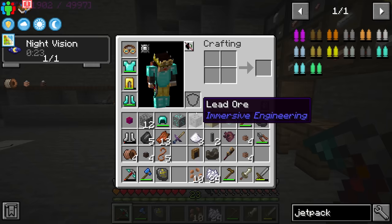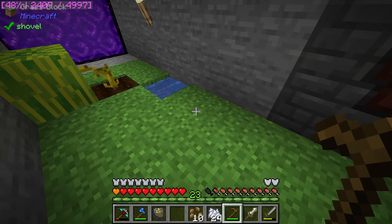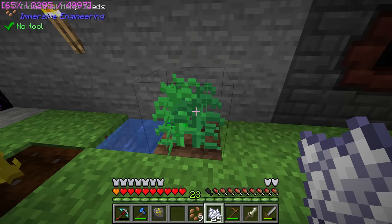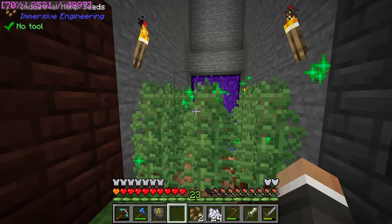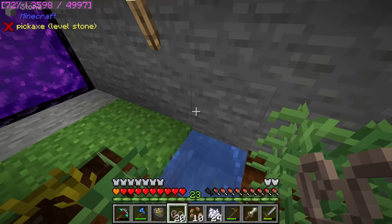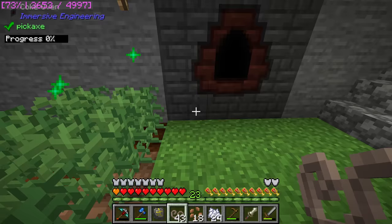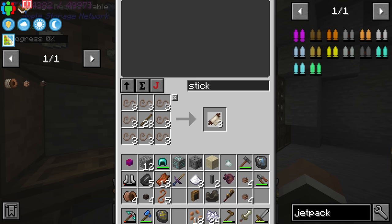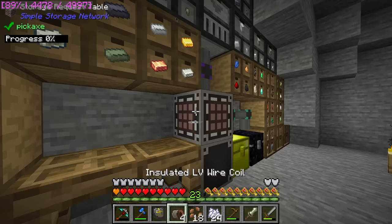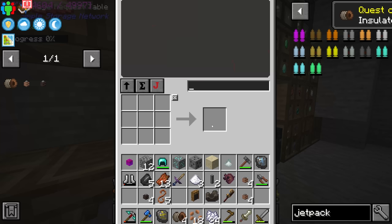For those who don't know how this works: you take your LV wire connector, place it on your power generating source like the kinetic dynamo, then put another LV wire connector on a device that requires power. You right click one connector, right click the other, and that creates a wire that transfers power from the kinetic dynamo into that block. The problem with this wire is if you walk into it you take damage. To mitigate that you invest in insulated cable, which requires industrial hemp fiber. We did set up a grass platform and we did get some industrial hemp seeds.